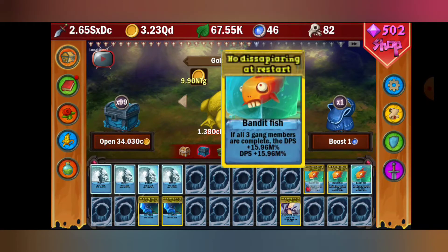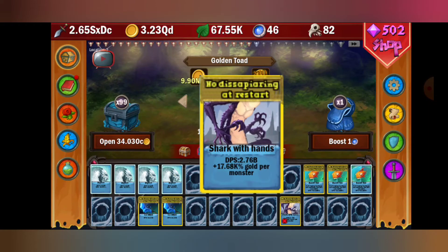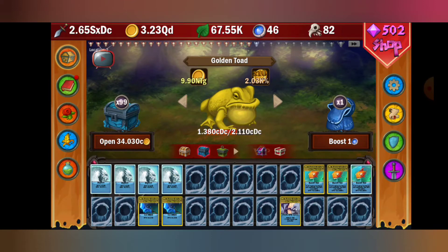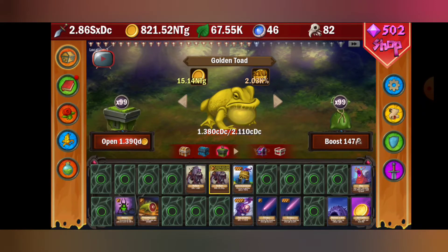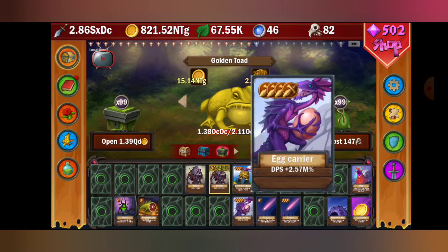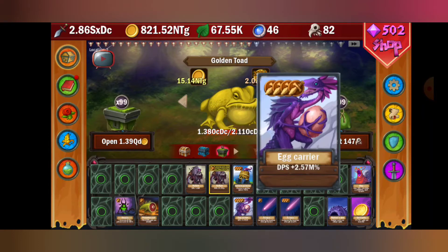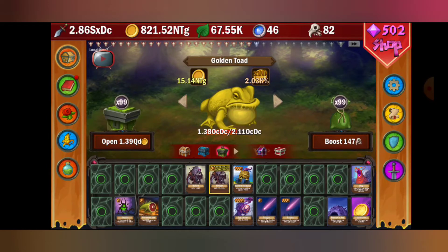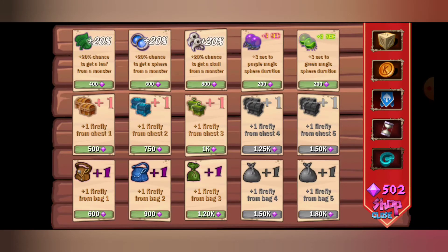That's why I suggest getting the Bandit Fish first. Ice sword is not a go-to - next I'd say Shark, then Ice Sword, and go back and forth between those because those are the best in this area. Everything else is not great. For the first gold card in this whole section, I suggest the Hollow - you already have the Bandit Fish for the percentage boost, so you don't need another percent card right now. After that, I'm going to be doing Egg Carrier next run.